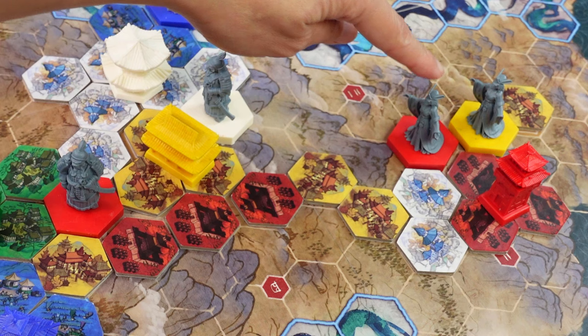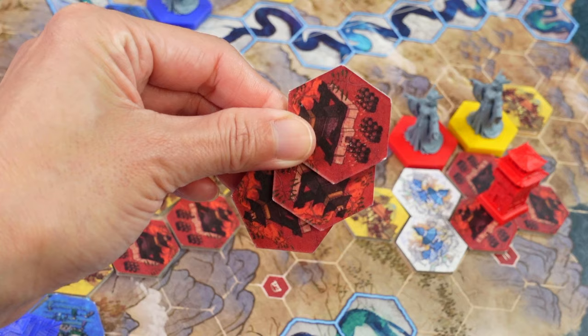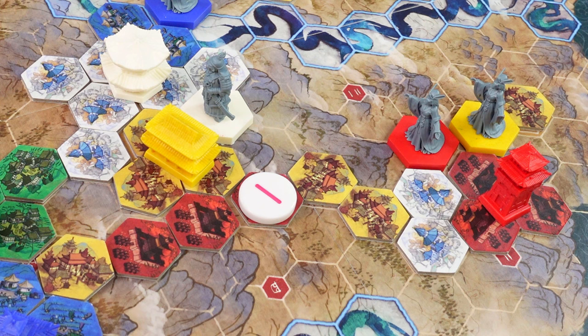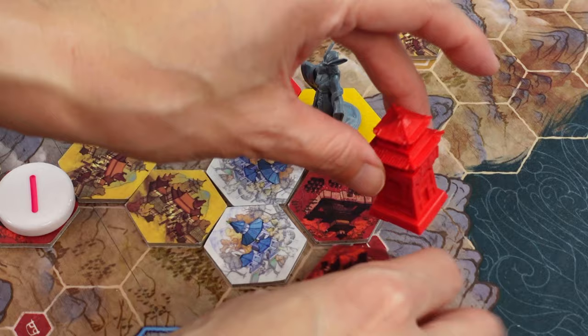If you join states together with a tile, and therefore put the same colour leaders in conflict, there is war. Each state counts its red soldier tiles, with players allowed to discard red tiles from hand to combat. The state with the most strength displaces leaders from the other, and both states lose soldiers equal to the loser's strength, potentially changing the map and opportunities on the landscape.